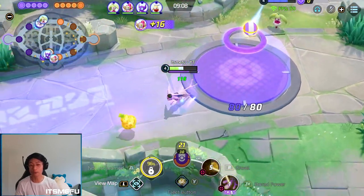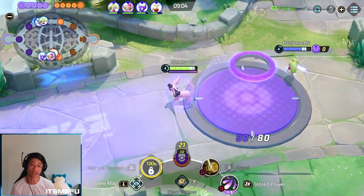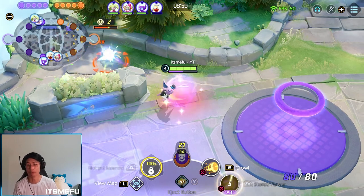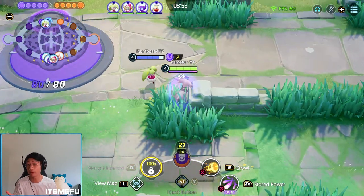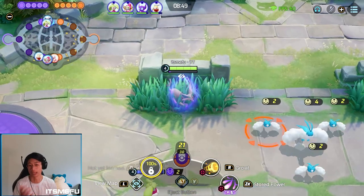I really like Espeon because it gets its power spike so early at level four, as do the other Eeveelutions, which allows you to play quite an offensive early game — especially if your jungler is part of the gank, you can really put up the heat, or defend really well if you don't get ganked and the enemy team decides to gank late.